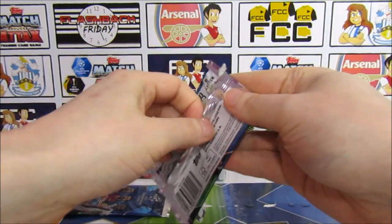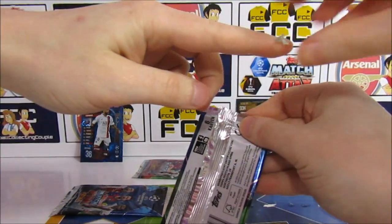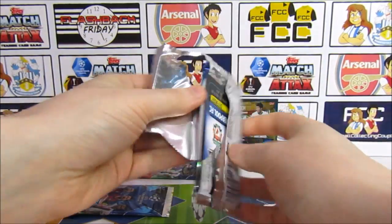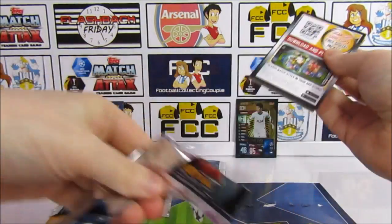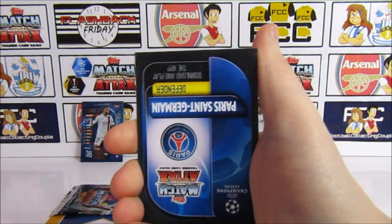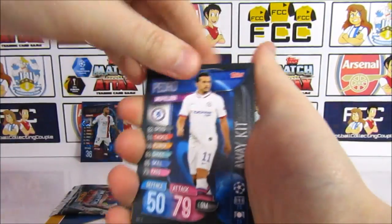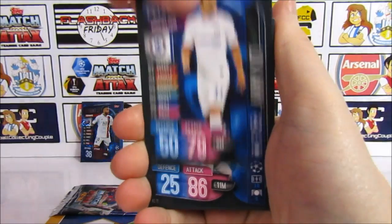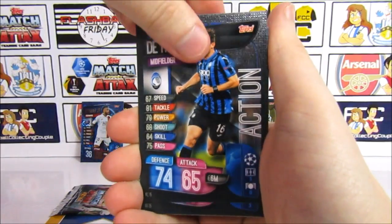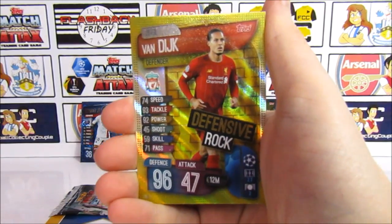The Ramos pack. Let's get rid of the packaging and you can have that code. Liverpool defender — can I get back-to-back blues? We have Pedro, Timo Werner, Neuer, De Rune, Kazawa, and it is a Van Dyke Defensive Rock.